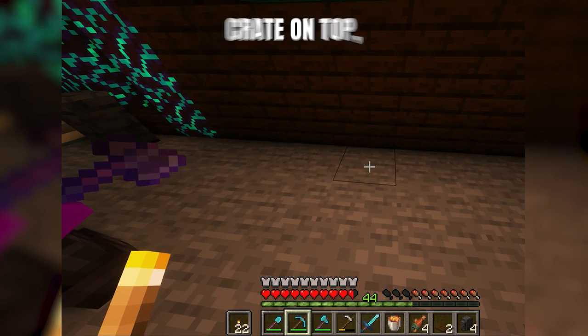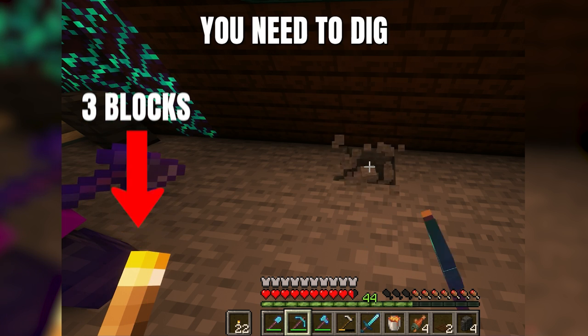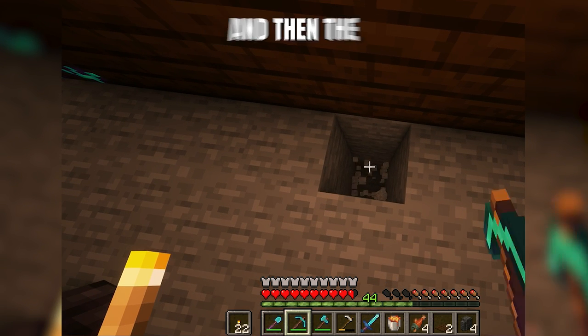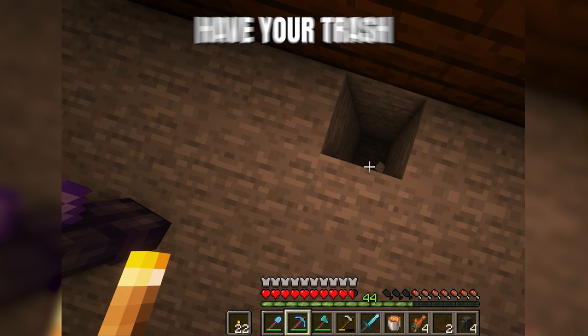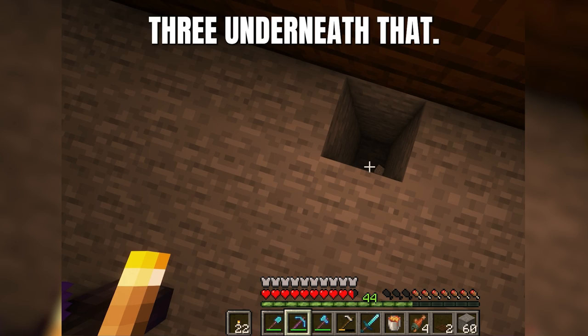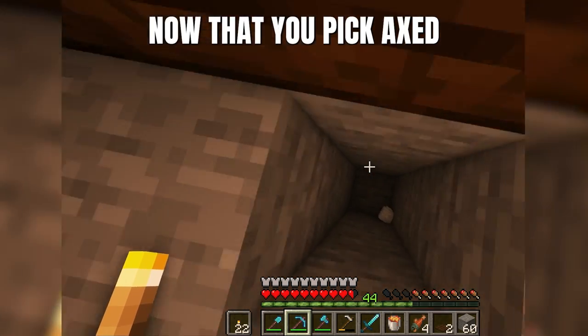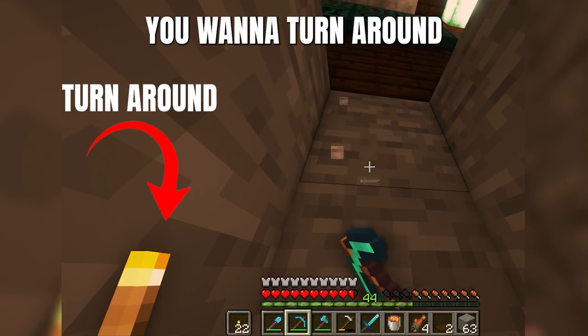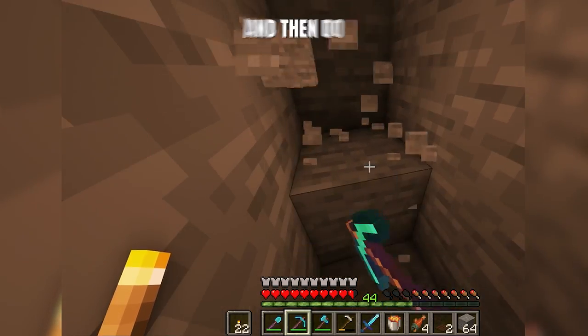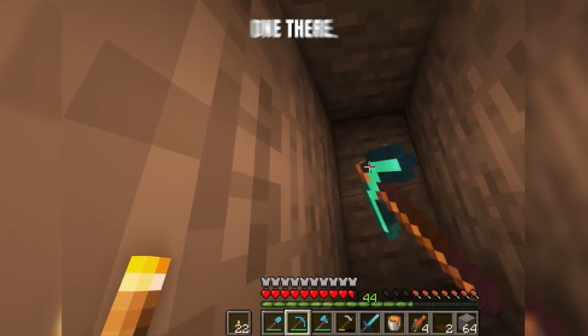If you are gonna have your crate on top just like me in this video, you need to dig three blocks down. You're gonna have your hopper underneath, your observer, and then the bucket of lava. If you're gonna have your trash in the ground then of course you need to dig three underneath that. Now that you've pickaxed three blocks down, you want to turn around where you're standing, dig another three blocks down, and then do one more additional one there.